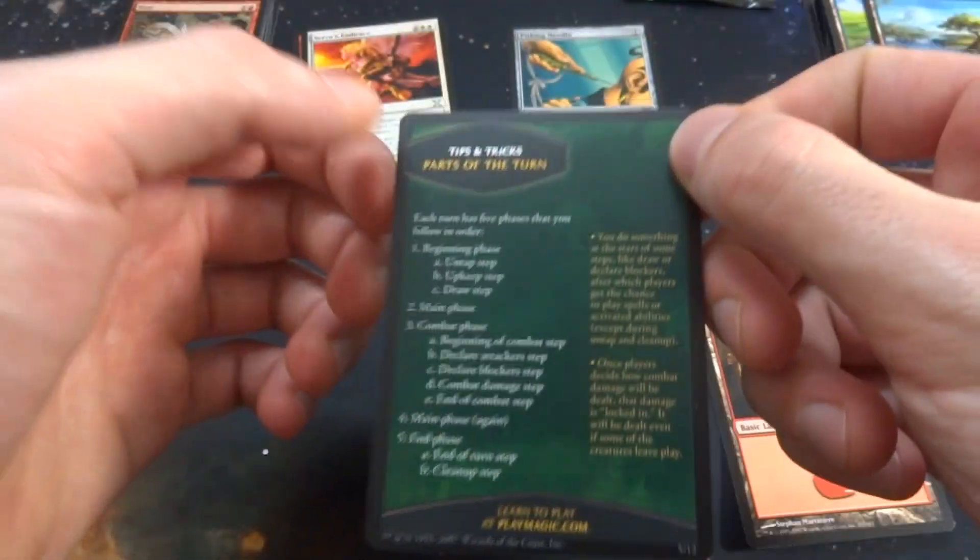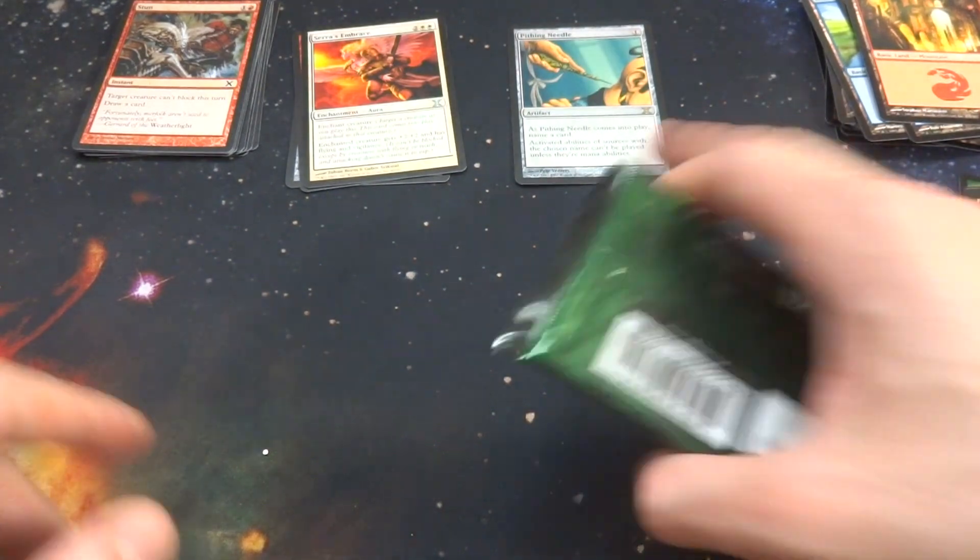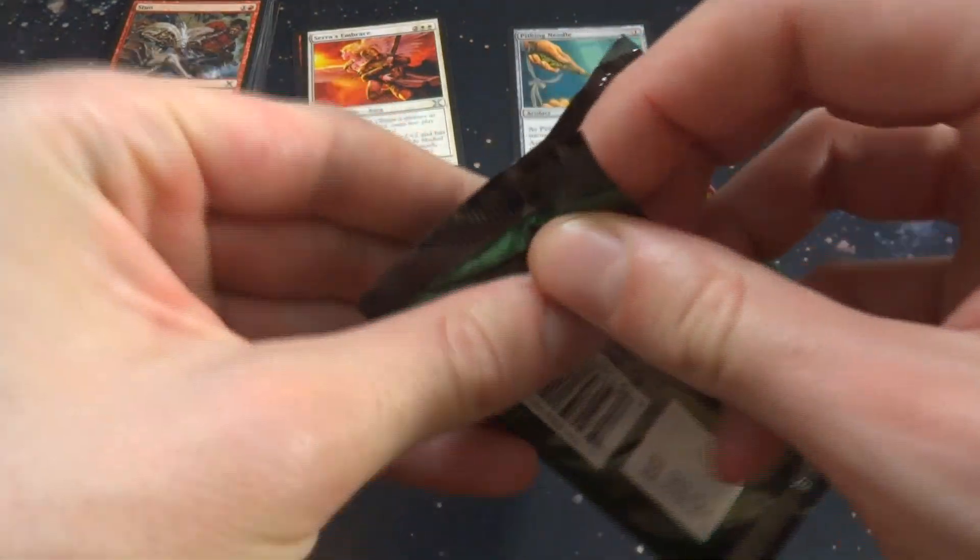And I got myself a Mountain and then some sort of tip card right here. Beautiful 10th edition Mountain as well. Very surprising — I didn't know Pithing Needle was in 10th edition. Let's just open up the last pack.